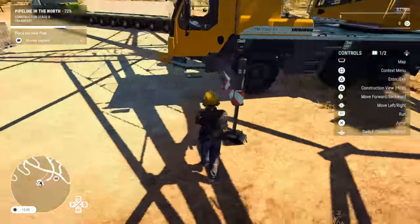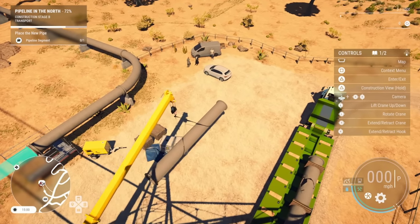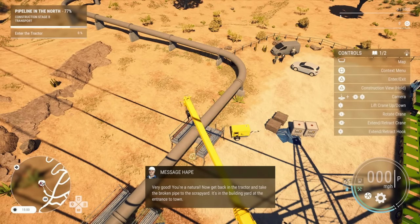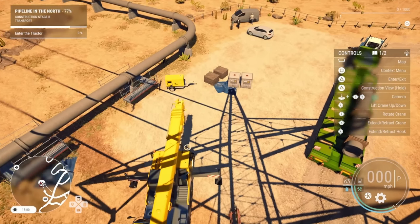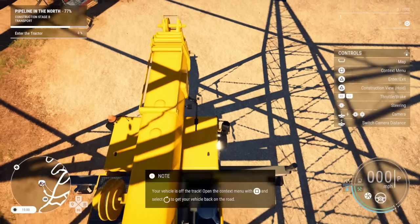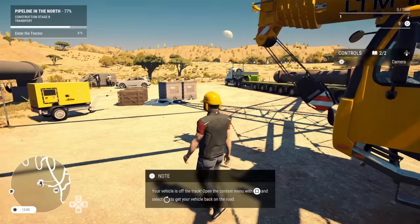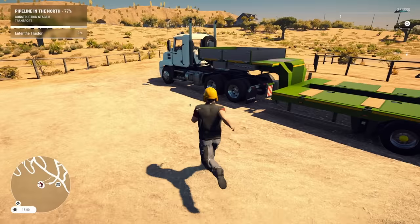All right, there we go. Oops, wrong one. Need to bring that in a little bit. All right, there — very good, you're a natural! 'Now get back to the tractor and take the broken pipe to the scrap yard.' I'll put this thing back, don't worry. There we go. You can actually hold this down and get rid of those controls. Hey, look at that — it looks like fertilizer from Farming Simulator!